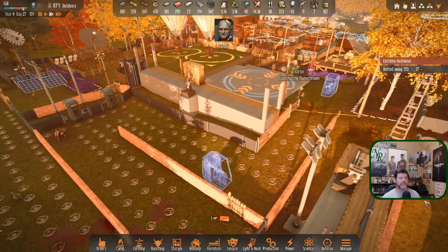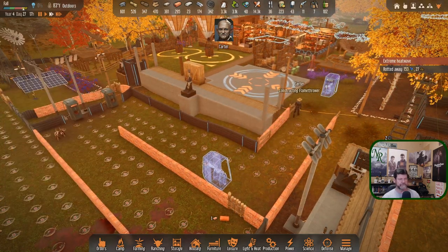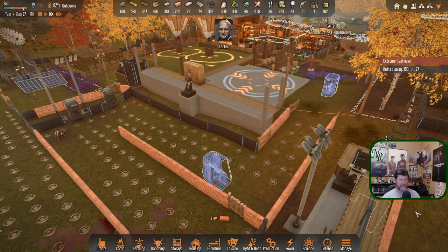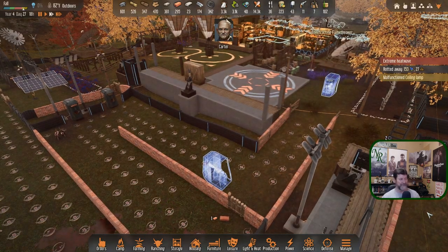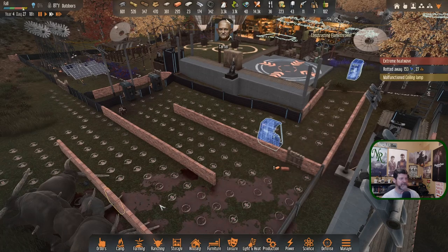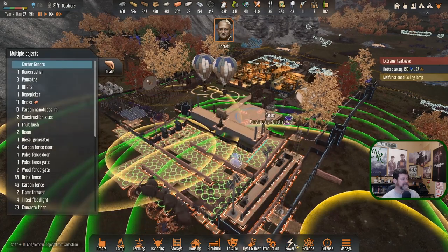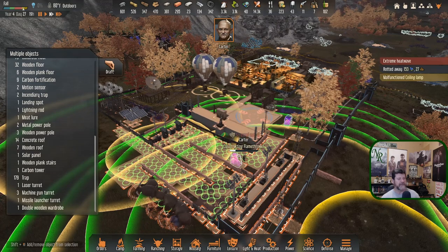Constructing a flamethrower, bringing the fuel out — you did drop off 10, so you're going to do both. Good. It's 1700 hours, so that's probably the end of the day — getting these two built. That flamethrower is building a lot faster than I thought it would. Malfunction ceiling lamp — well, we're running out of ceiling lamps to rebuild. I wonder how many traps we actually have. Traps — 179 traps. Yeah, there's a lot to malfunction in there.